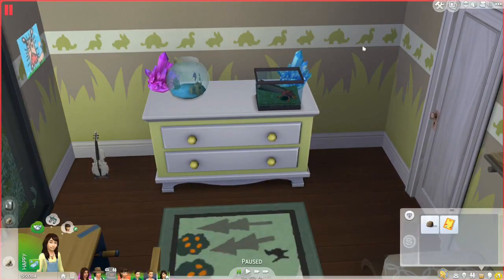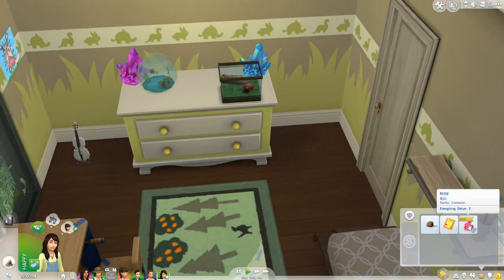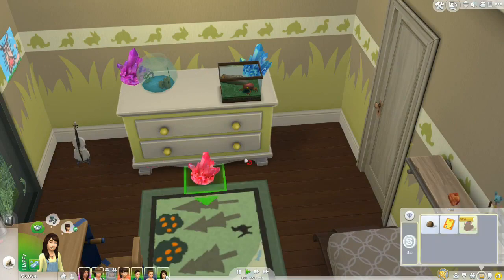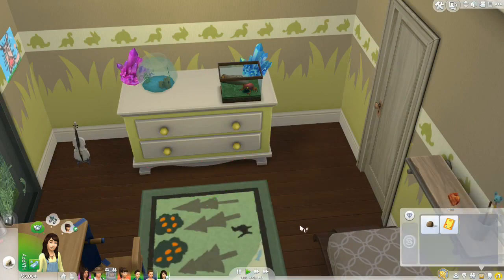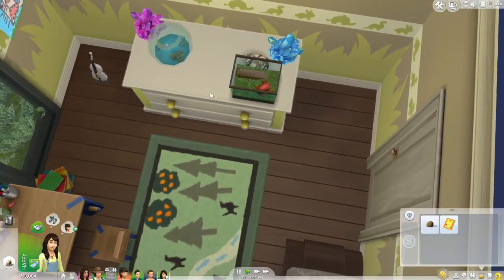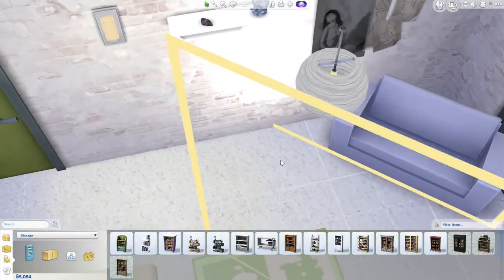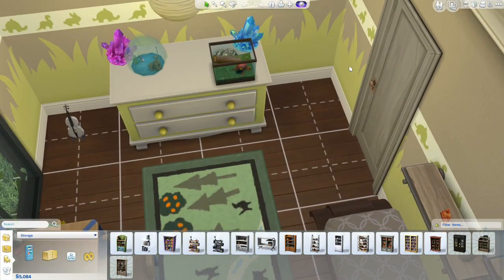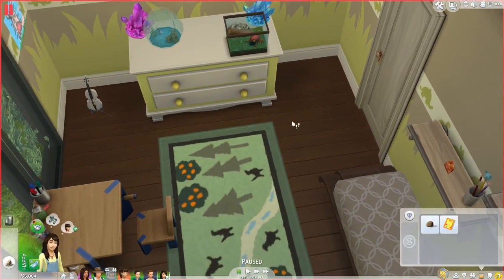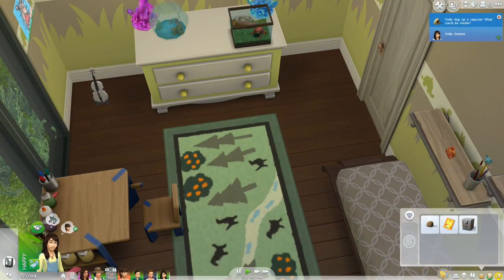So Holly, our little collector, bringing home more awesome little gems and things. Oh, there's another - is this a rose? No, that's a quartz. Our little collector - where'd it go? Fudge Knuckles! Holly, I lost it! You just gathered it and I just tossed it to the abyss somehow. I'm so sorry, Holly - it was so pretty. Oh, and she got a little time capsule, so we'll have her open that up when she gets home too.